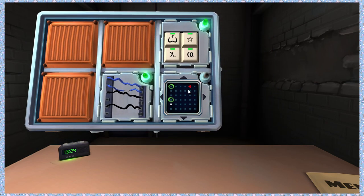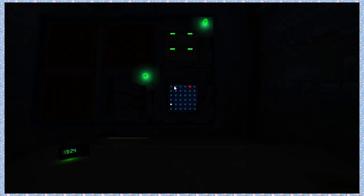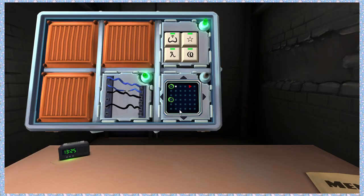Maze. Both circles are in the first column, first row and fourth row. Square is also in the first column, below the second circle. Triangle is top row, fifth column. Go all the way up, one right, down two, right one, up one, up one, all the way right, then up and left.